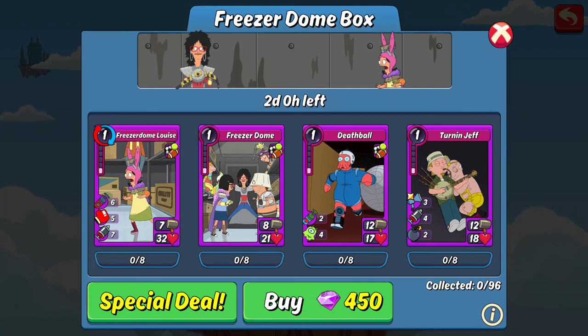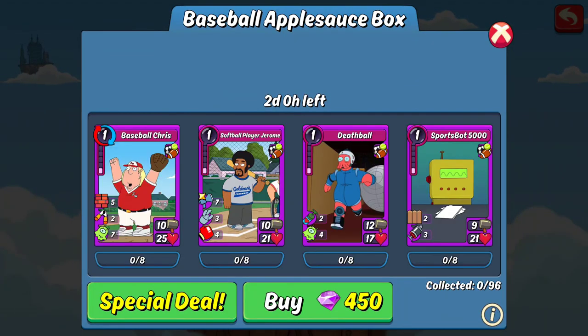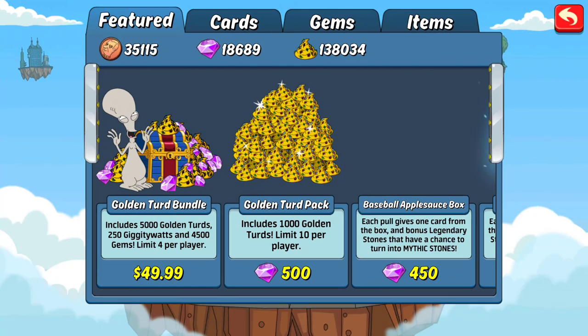I always love hearing when people do pools what they end up getting, especially when they get really sweet pools with like seven or eight legendaries out of their 13 cards. So that's my opinion on this box — I would pass on it. If I had to choose between Baseball Applesauce and Freezer Dome Luis, I'd definitely go with Baseball Applesauce. I hope it helped you make some decisions before the boxes go out of the shop in a couple of days. As always, I'm Abiogenesis and I'll see you guys next time.